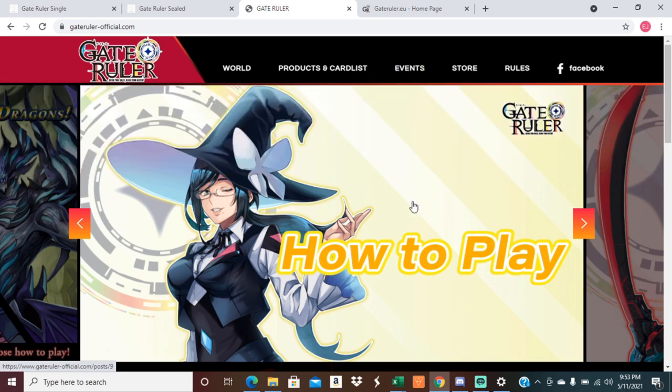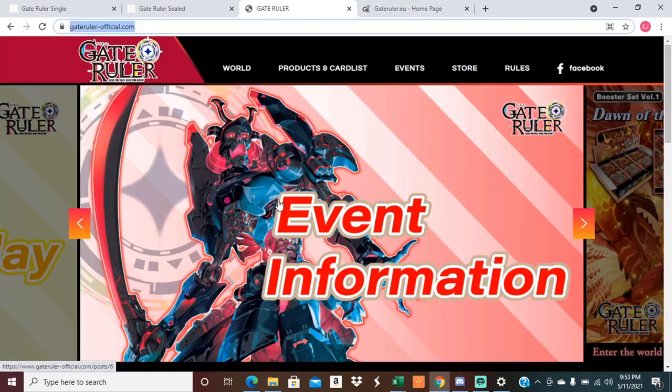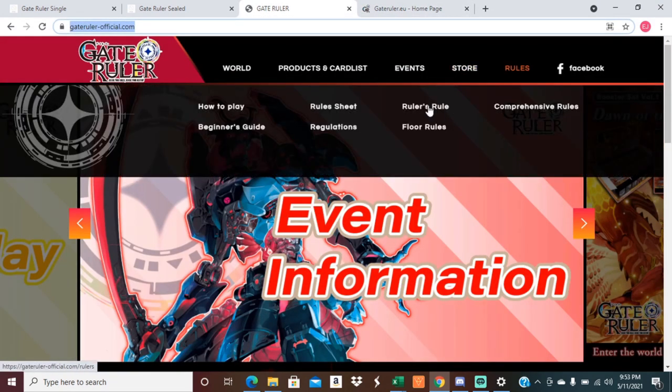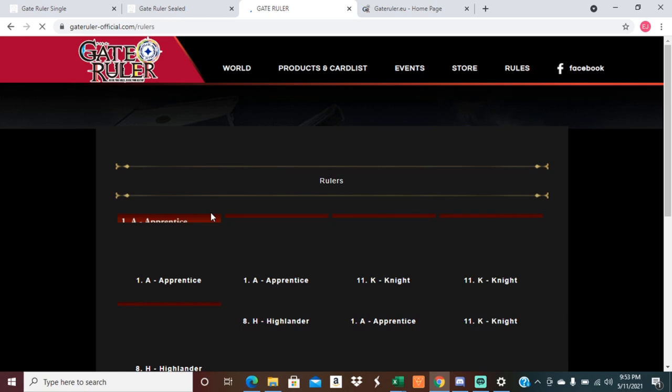First things first, you'll want to check out the Gate Ruler official website. There's also the .eu which has an awesome deck builder I really recommend checking out. But if you go there, you can see the rule books — comprehensive rules coming soon. It'll show you each of the rules for the rulers, and what I mean by that is each ruler has its own unique rule set.